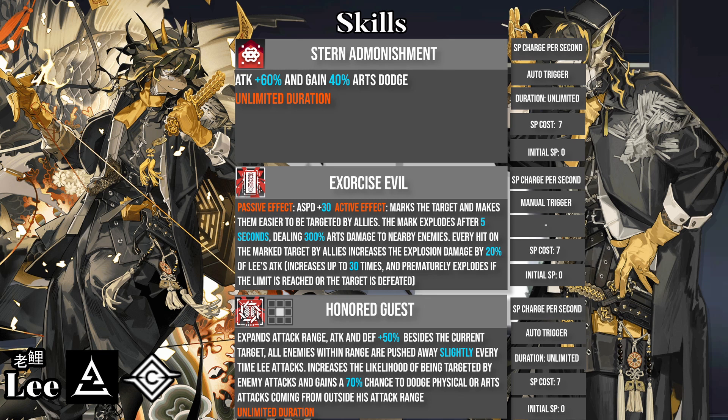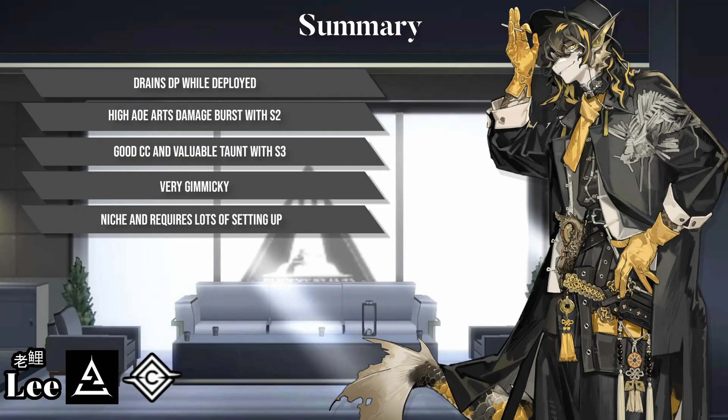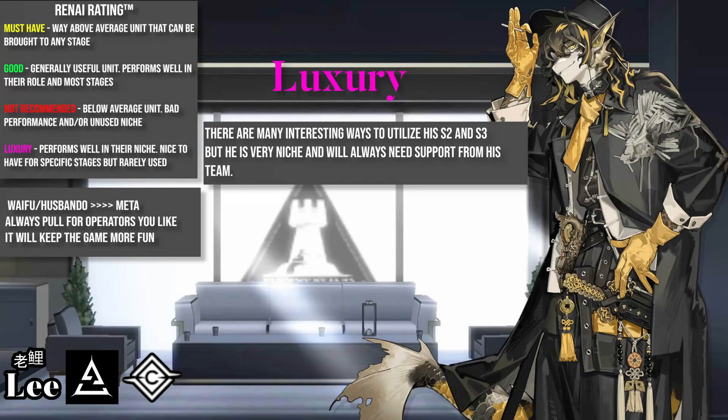Let's have a quick summary. Lee drains DP while on the field. He has high AoE Arts damage with the second skill, and good CC and valuable taunt with the third skill. He is very niche and requires lots of setting up. I think Lee is a luxury operator. There are many interesting ways to utilize his second and third skill, but he is very niche and will almost always need support from his team.